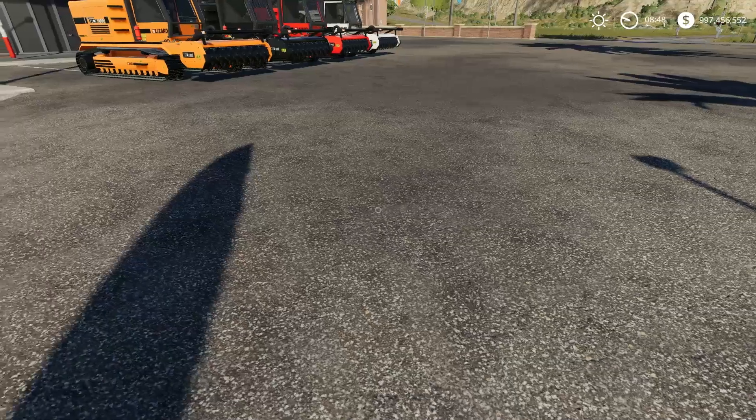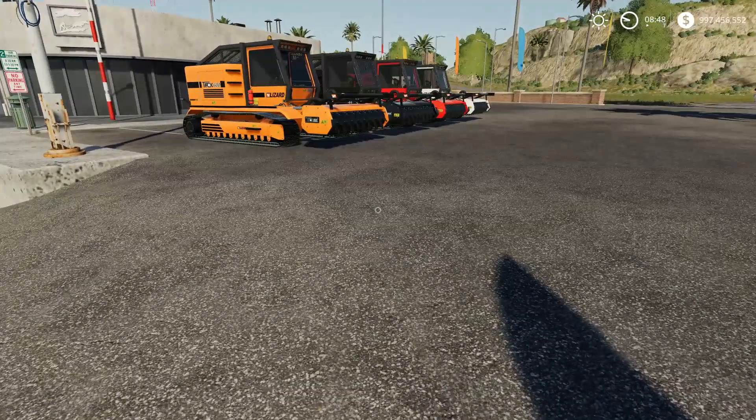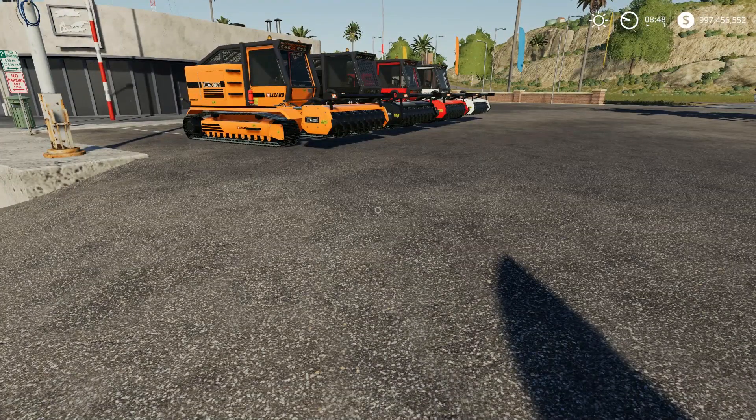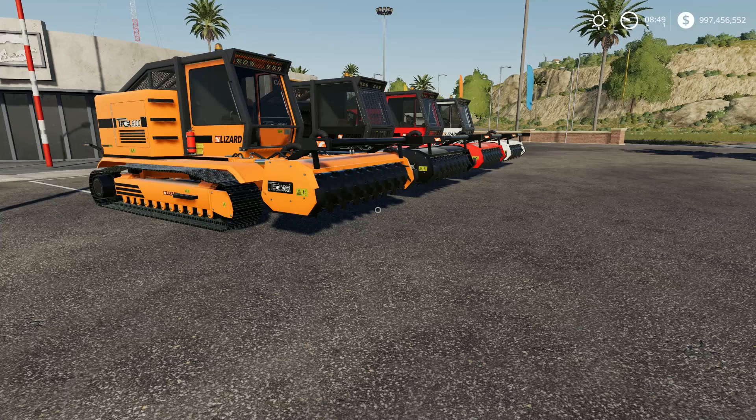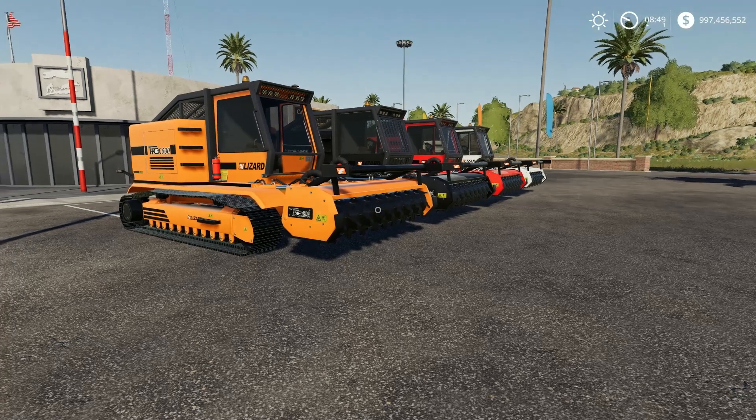Today we got some new mods, which is this right here from Black Sheep Modding. It is a brand new TRX-600 from Lizard, actually made by Black Sheep Modding. The price on this is $190,000.